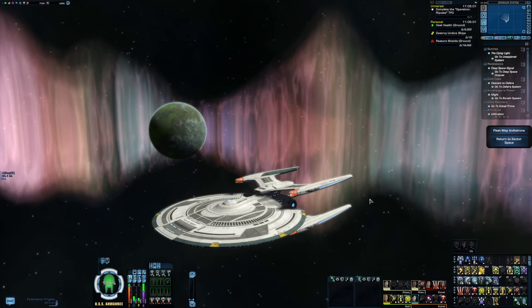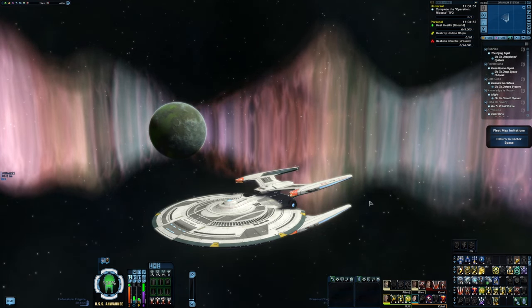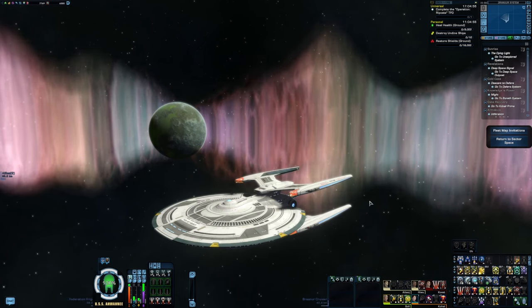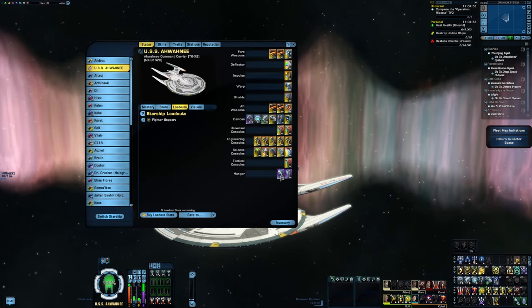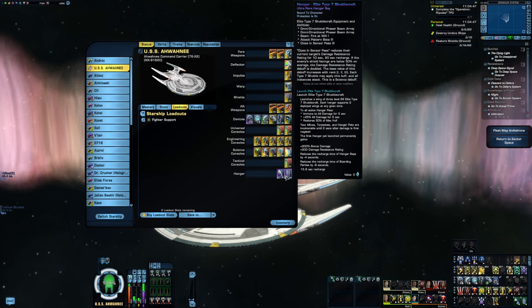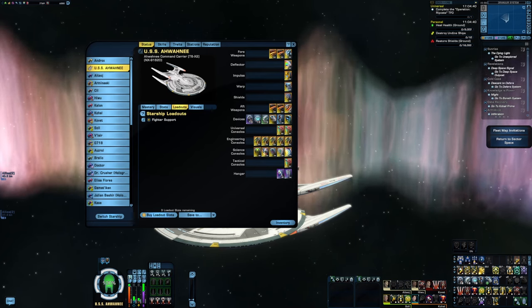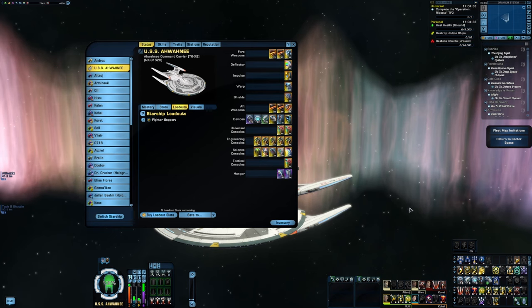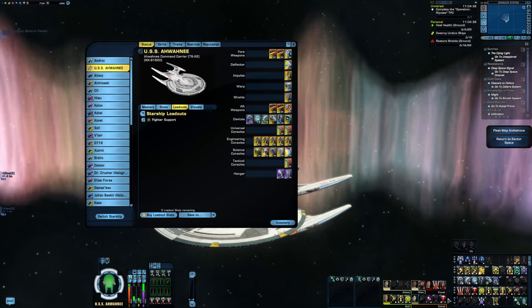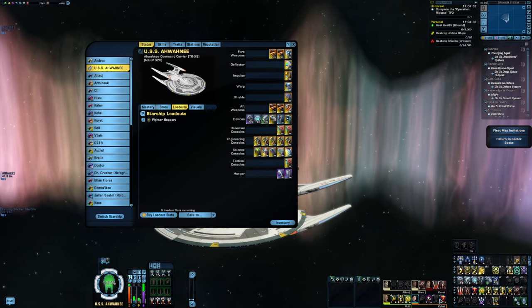It wasn't until I got most of the way through putting this thing together that I realized I had kind of stumbled into making a Battlestar Galactica themed build. Think of the Valkyrie Squadron in the first hangar bay as the Vipers, dealing a great deal of damage. The Type 7 shuttles are the Raptors, supporting the fighters and the mothership, as well as dealing some damage on their own. And the Awani takes the place of the Battlestar, laying down fire at will as cover fire for the fighters, as well as engaging enemy starships.